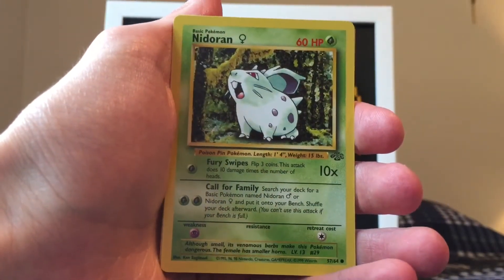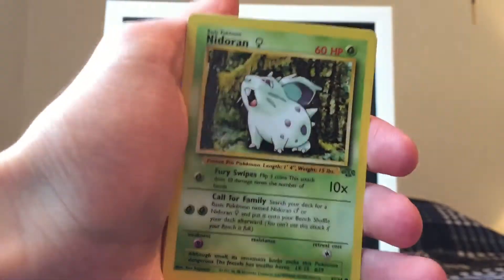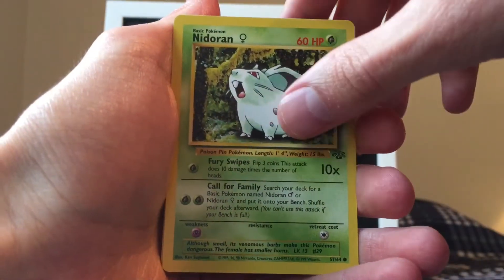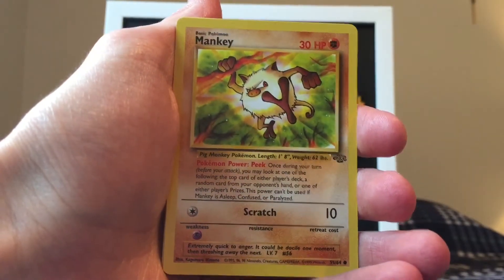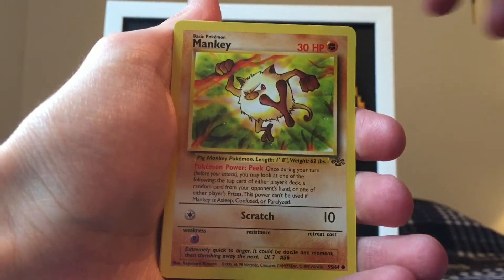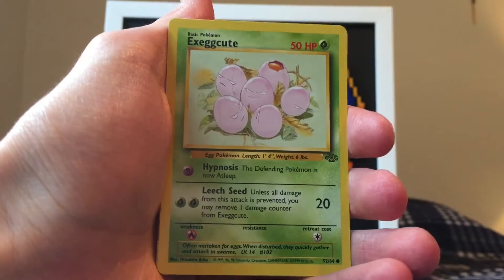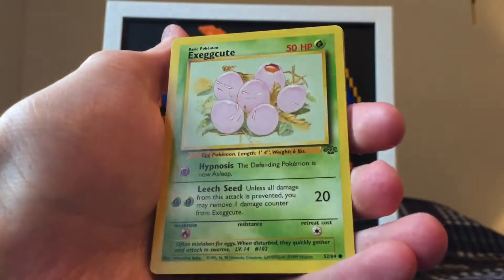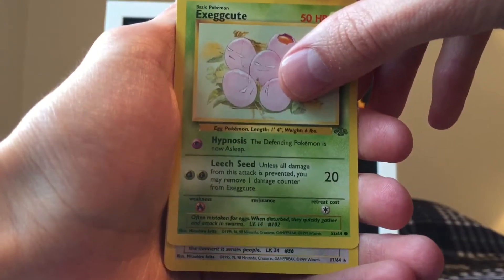Venonat. Looks like we got a Nidoran. Nice, we got some more cards left here obviously, so I'm not sure when the rare is gonna come up. Looks like we got a Mankey - pretty cool, I got a ton of these. Another common - Exeggcute, very nice. Let's see, is the rare next?